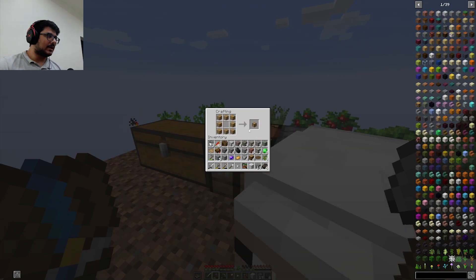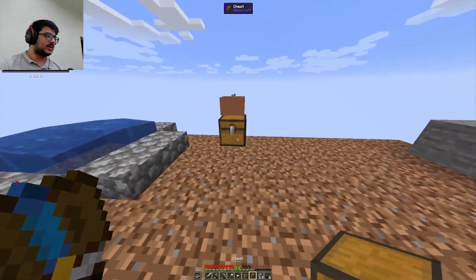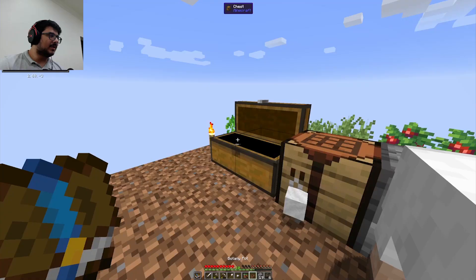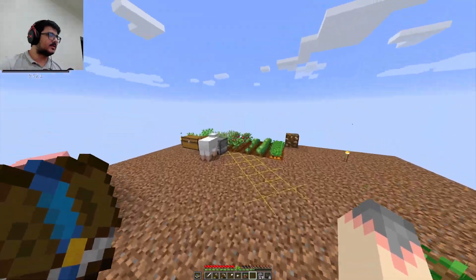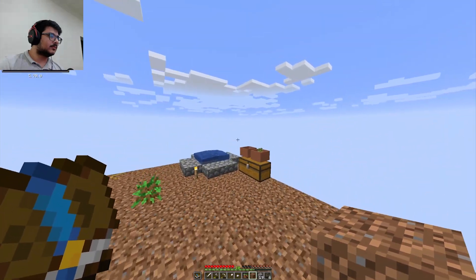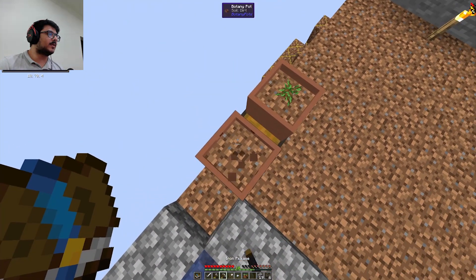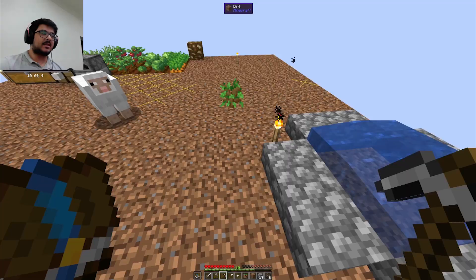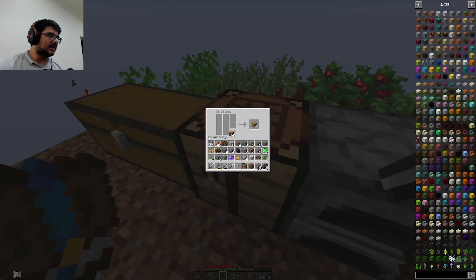A small chest for this tiny thing over here. Since I got this thing here — the botany pot — I can put another one over here. Where is the dirt? This is not a hopper version, so I'll remove that. It dropped in the void. It dropped in the void. Everything is great and all.